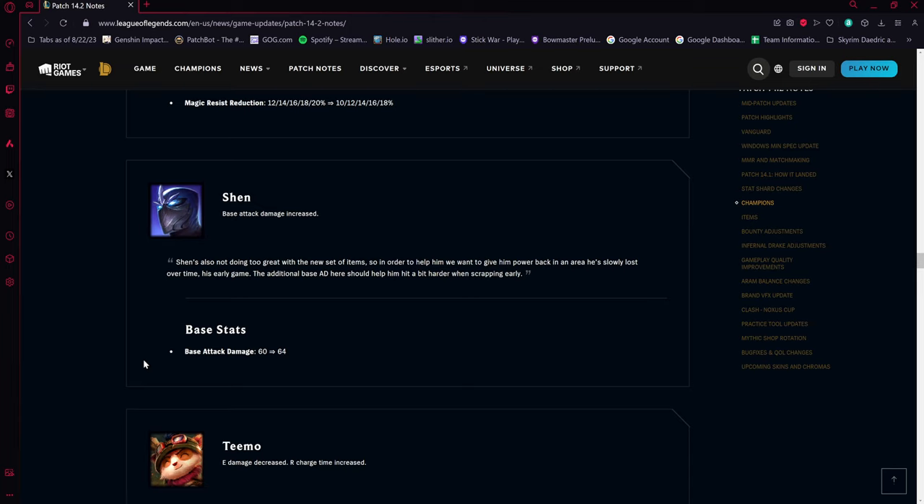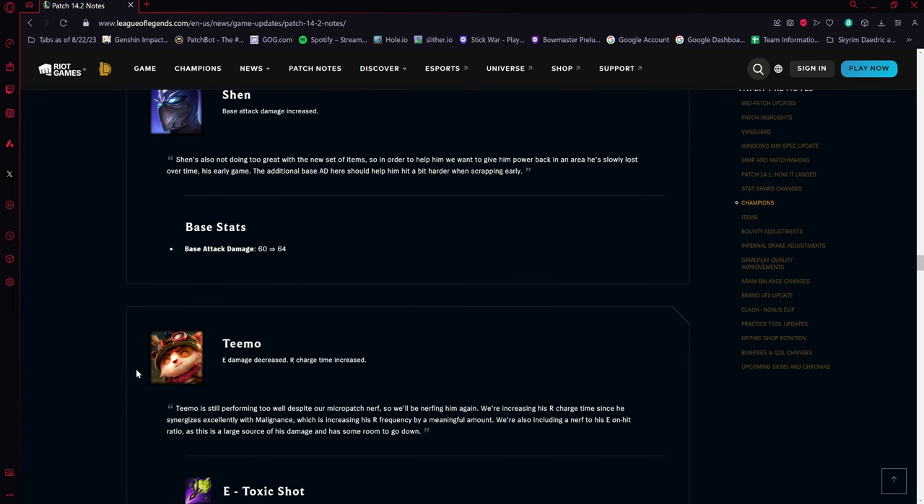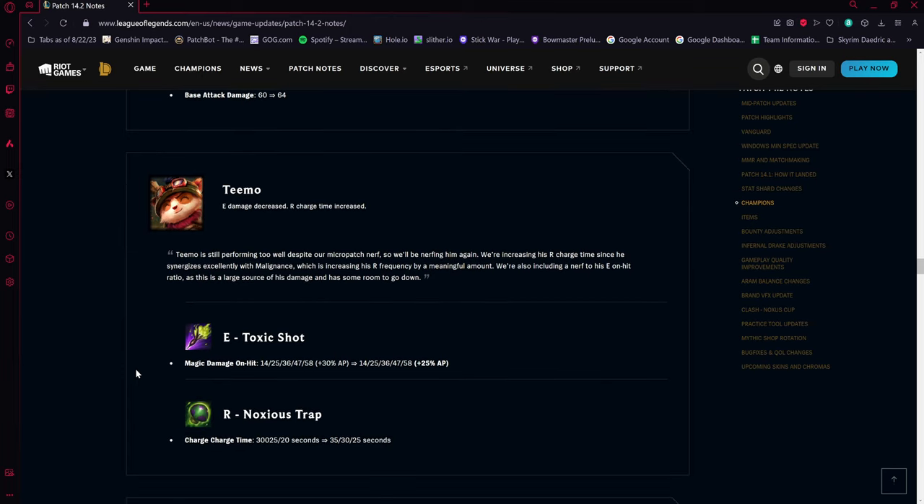Shen is getting a buff — his base attack damage is up by four. There's some discussion about whether this means you no longer need to Q to last hit ranged minions, though it likely still helps. It's a nice buff for him whether you're playing him top or experimenting in support.